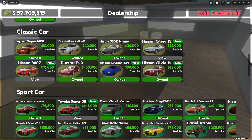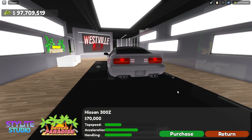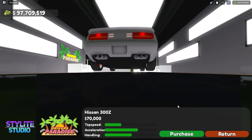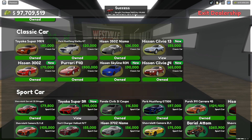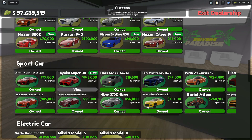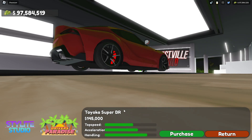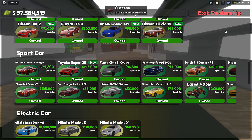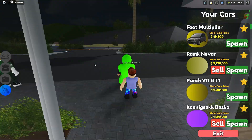So since it's a JDM update, the first car is the 300Z — a 300Z twin turbo, two-seater with four exhausts. Then I'm going to buy the S13 QS and the Supra MK5, though the Supra is pretty expensive.